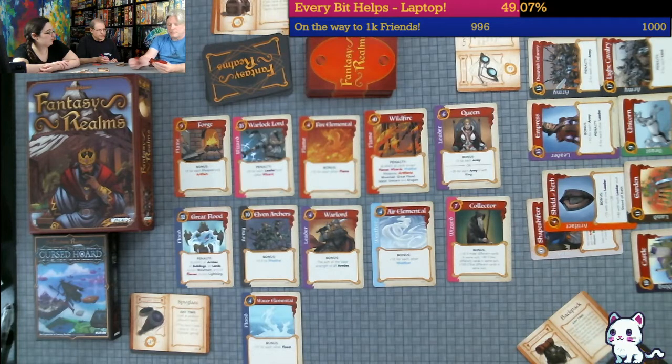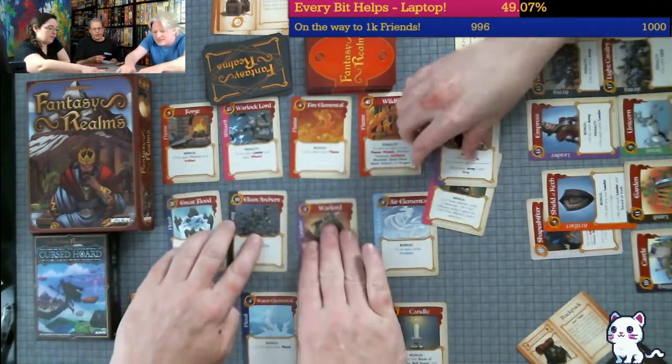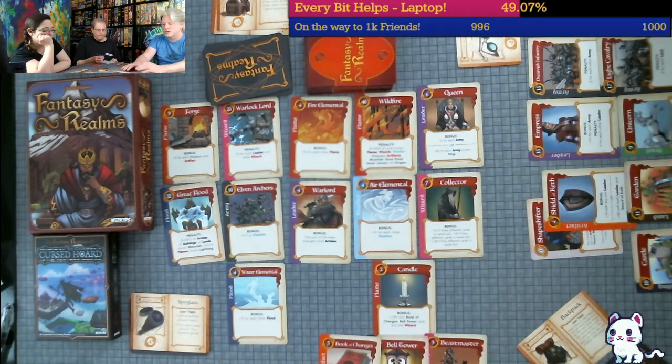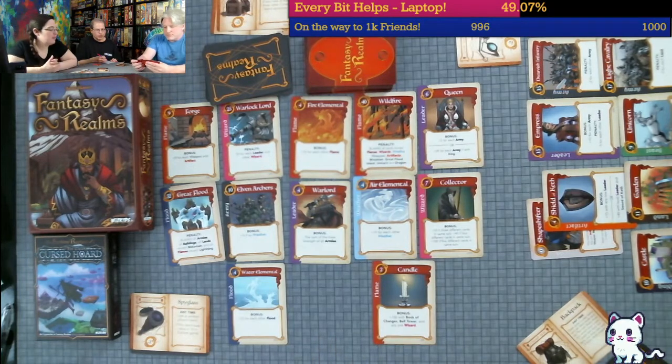Michael: as expected, I ended up with the Book of Changes, the Bell Tower, and a Wizard - Bell, Book and Candle is one-oh-two: two plus one hundred. I have three undead cards. They score off of those things. How about the Dragon - thirty and zero is thirty - because I do have the Wizard. The Beastmaster - I have something that will change this flame to a beast, its name, bonuses, and penalties remain the same. The Hydra is twelve and twenty-eight because I have a swamp - that's why I took it.